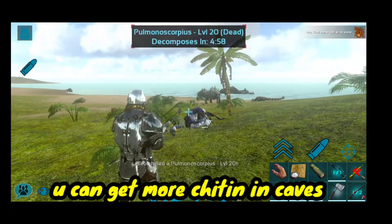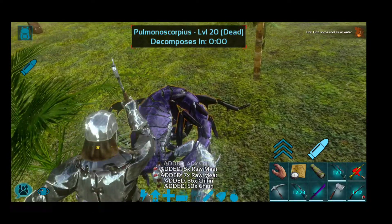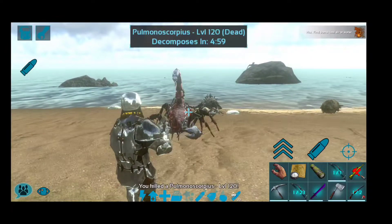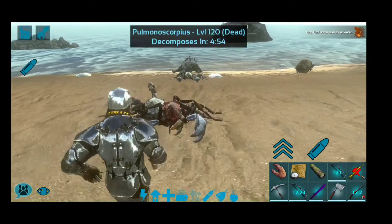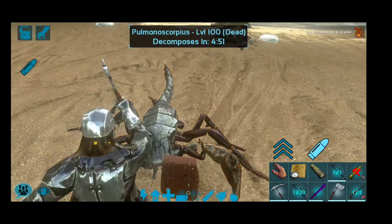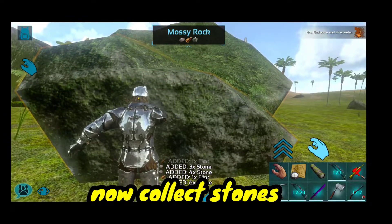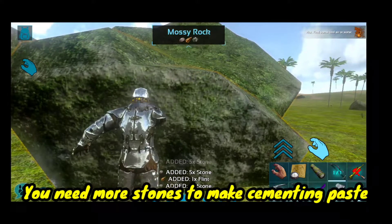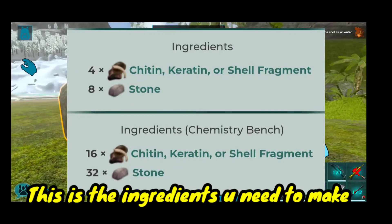You can get more chiton in caves. Now collect stones — you need more stones to make cementing paste. This is the ingredients you need to make it.